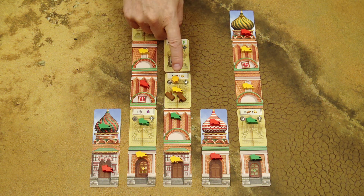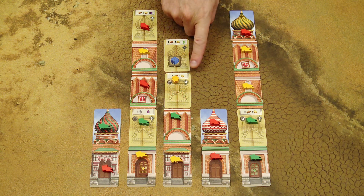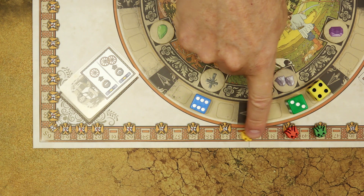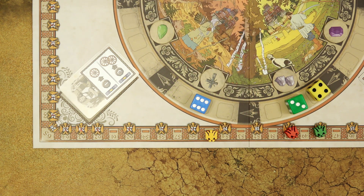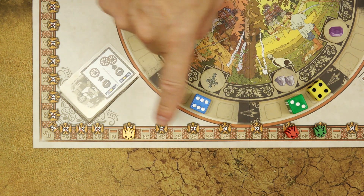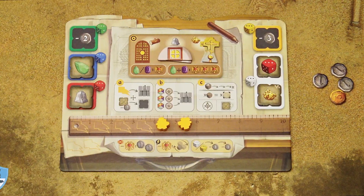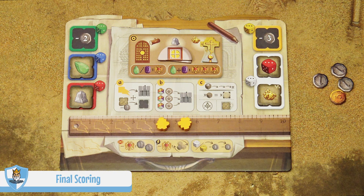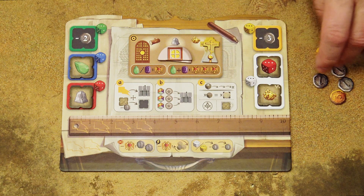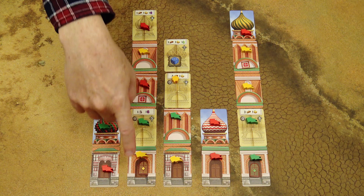When one player completes their sixth section of the cathedral and gets all the recognition points for it, the end of the game is triggered. As a reward for triggering the end, that player gains three prestige points. All other players in a clockwise direction have one last turn, after which the game is over. During final scoring, each player gets one prestige point for every five resources they have, then you score each tower in the cathedral.